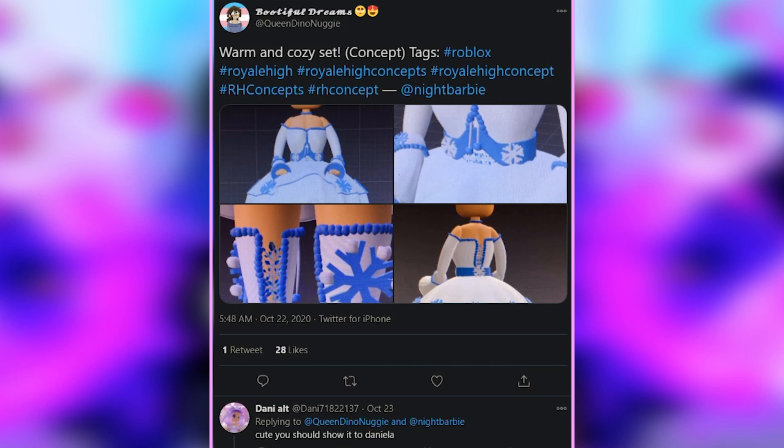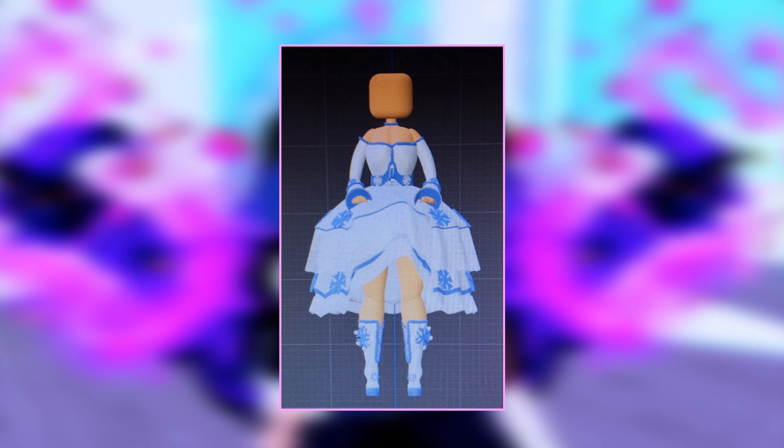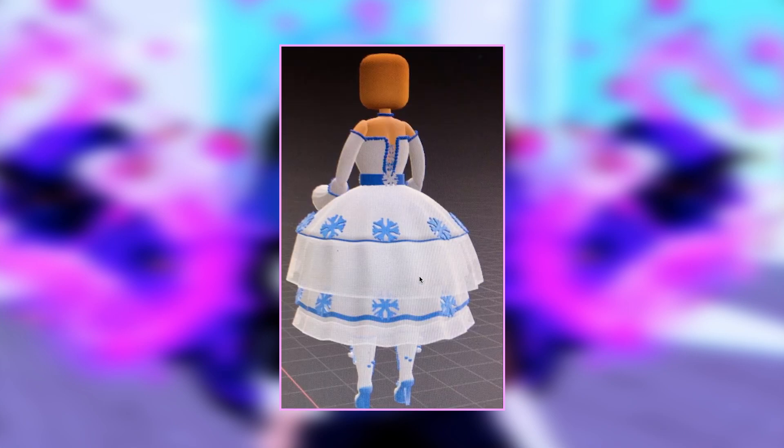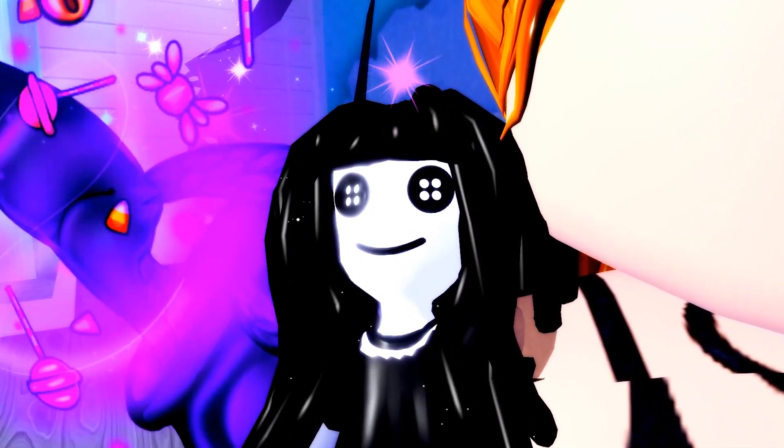Next up, we have this warm and cosy set concept from Queen Dino Nuggie. It has a beautiful Christmassy vibe. I love the blue colours, the snowflakes — the boots are beautiful, and the bodice is so nice with a nice bead necklace. Look at these boots with gorgeous cuts inside with little snowflakes going up and on the front of the shoe. Where do people come up with ideas like having these opened up with a gorgeous crystal-y bit inside? It's amazing. And then there's this beautiful big poofy skirt — I can already see this in Royal High.